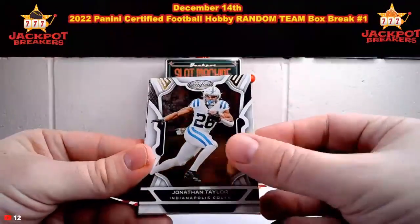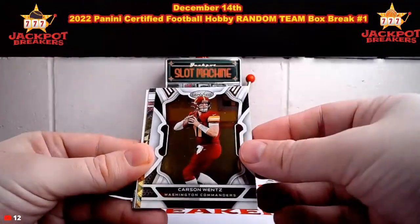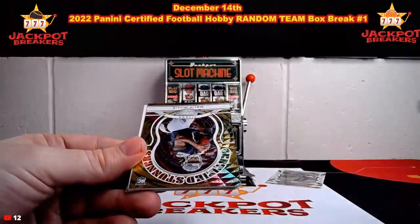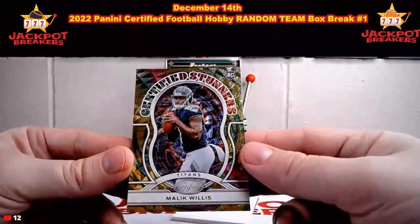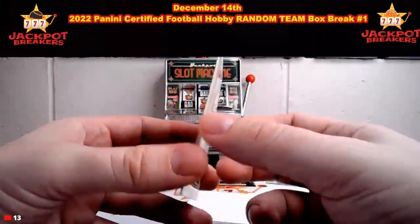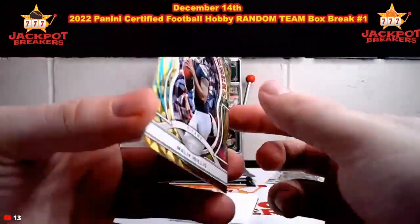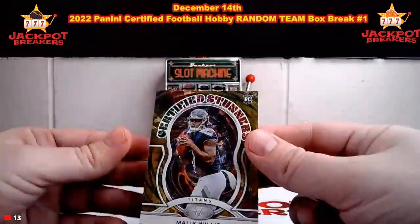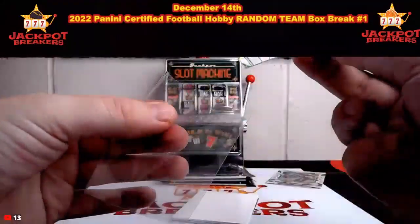Jonathan Taylor for the Colts, Carson Wentz. And then we have for the Tennessee Titans — Certified Stunners, Malik Willis. Nice one there for Tennessee. That's our first Certified Stunners we've hit — really cool card there.